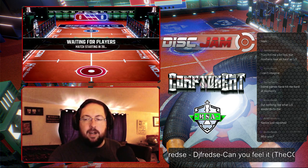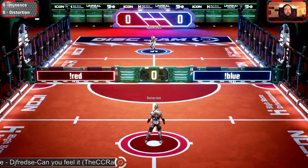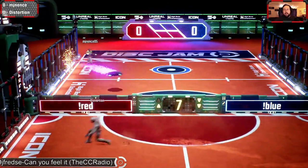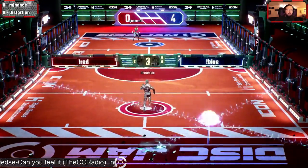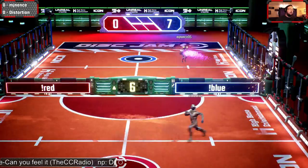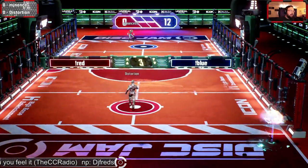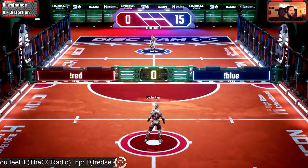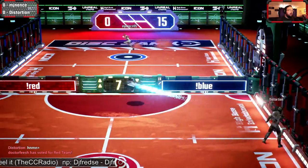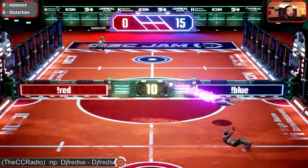All games from here on out are going to be streamed. All right guys, Distortion versus MJ Nance. Distortion in the red, MJ Nance in the blue. First score does go to MJ Nance, getting that set early — seven nothing lead. Distortion, as we saw before, plays Aggregator. He did have to sit slightly for this match, but right now up 15 to nothing is MJ Nance. Drop shot from MJ Nance.